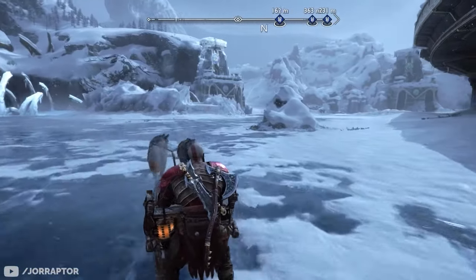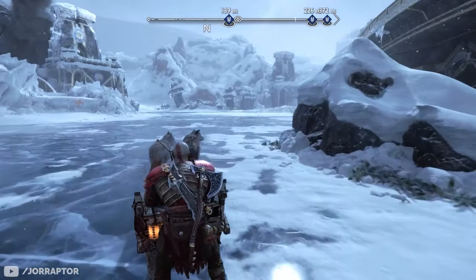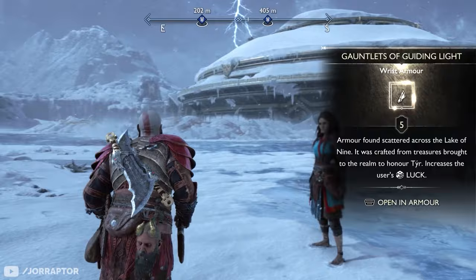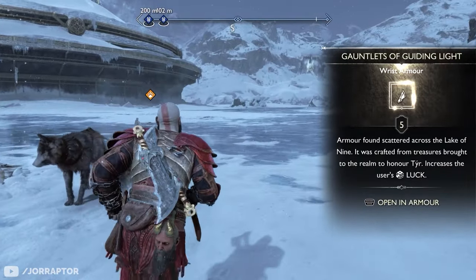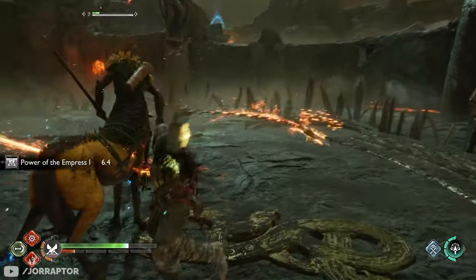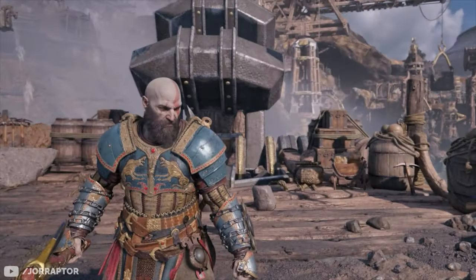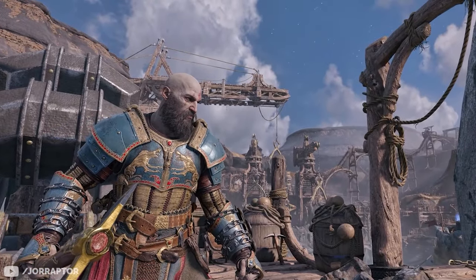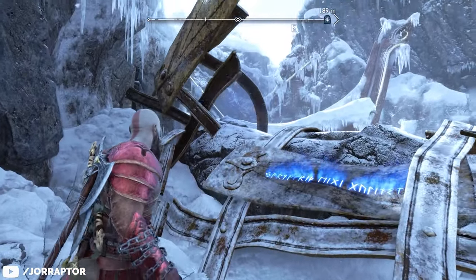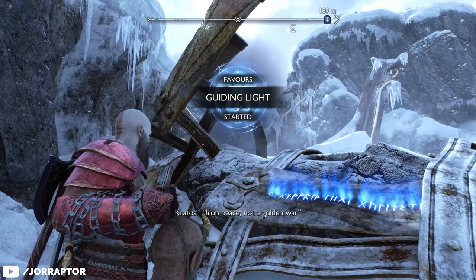At one point in the game you will reach the frozen Lake of Nine in Midgard, and here you can immediately choose to go to the main objective or do some optional content, which will also reward you with one of the coolest looking armor sets in the game: the Guiding Light. The shoulder plates and the really cool looking art on the chest look fantastic. I'll tell you the locations in a moment, but first let's look at the perks.